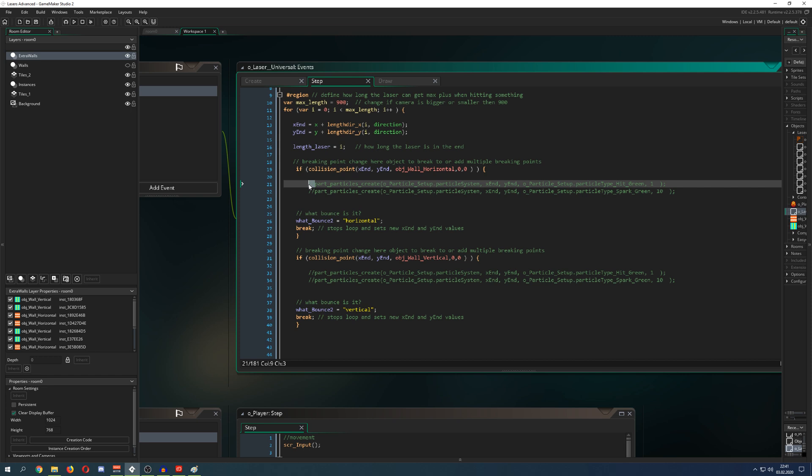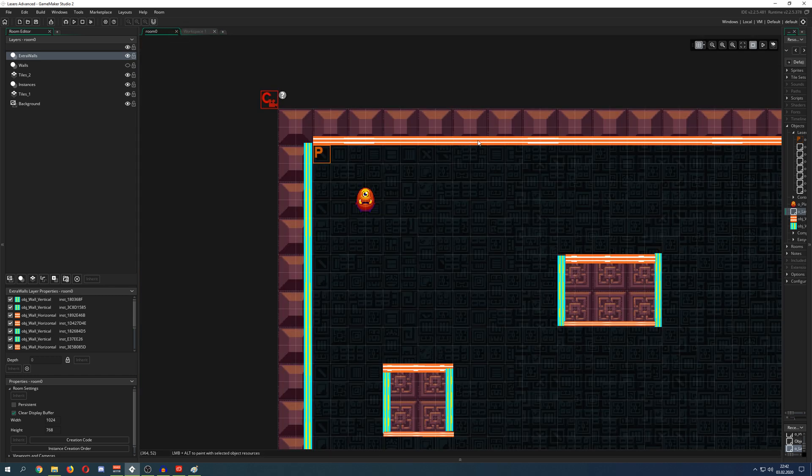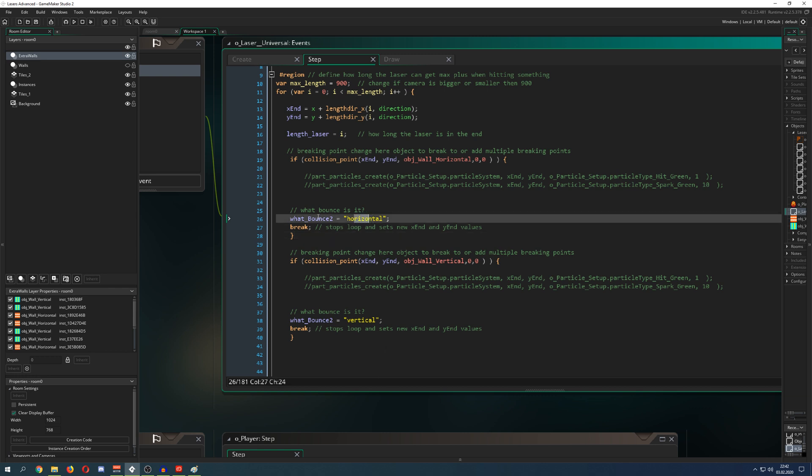At the breaking point I just spawn some particles. Now I have a specific variable called 'what_bounce' because the laser needs to know whether it's hitting a horizontal wall or a vertical one — this is very important because you have to put in a different angle. The first laser assigns 'what_bounce_2' for the second laser, and 'what_bounce_3' for the third.